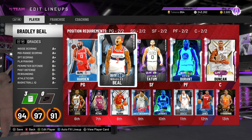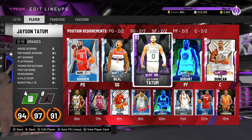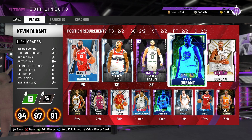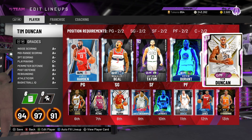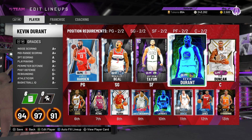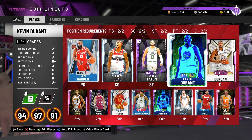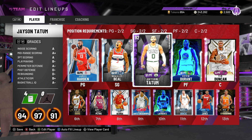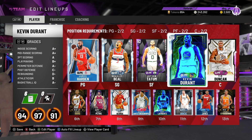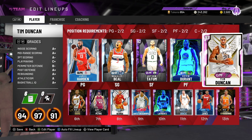The team we're running with is James Harden at the 1, BL at the 2, Tatum at the 3, Durant at the 4, and Duncan at the 5. We got 243,000 MT by selling all of our dupe James Hardens — we pulled four of them in our pack opening. This is probably going to be my team, except I'm going to be replacing Tatum with Richard Lewis.